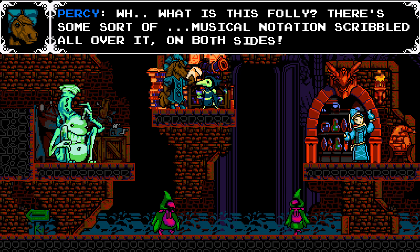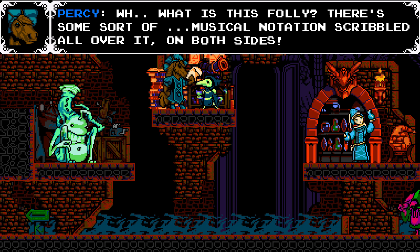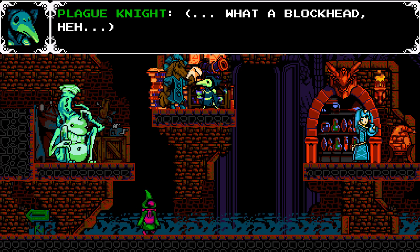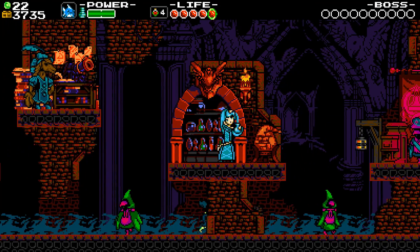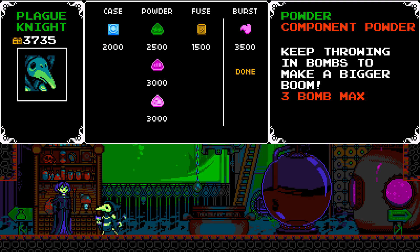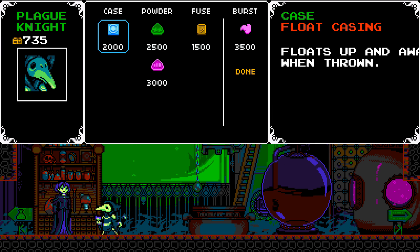Yes, give me my money! 'What is this folly? There's some sort of musical notation scribbled all over it on both sides — there's nowhere for me to write. Useless — into the trash bin it goes.' What a blockhead. Oh yeah, and he gives it to the bard and he goes 'I have new music!' because he's crazy like that. Okay, what was — 'launch a blast in front of you when launching' — that could be good, but I just want to see the component powder. Let's see how that actually functions.